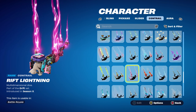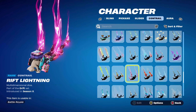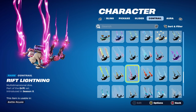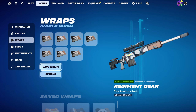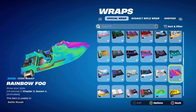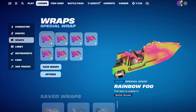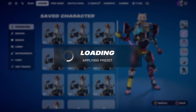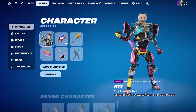The contrail for the next three combos is the Rift Lightning, part of the Drift set introduced in Chapter 1 Season 6's battle pass — using it for the pink. You can use any contrail in colours that are on the skin: white, blue, pink, yellow. The weapon wrap is the Rainbow Fog, introduced in Chapter 2 Season 4. It works very nicely with all the items in this combo, matching all the different colours on the skin. It's animated as well, which is always a bonus.